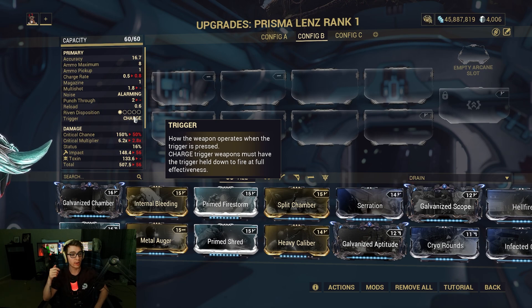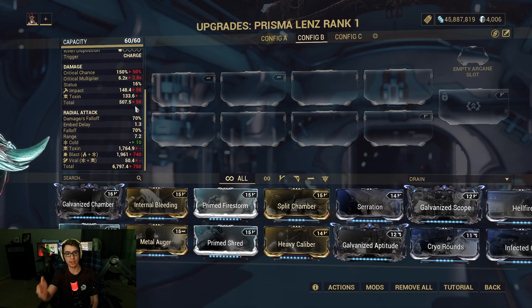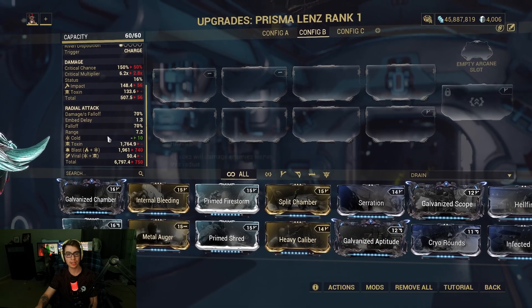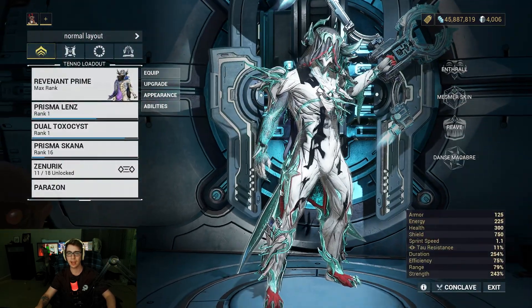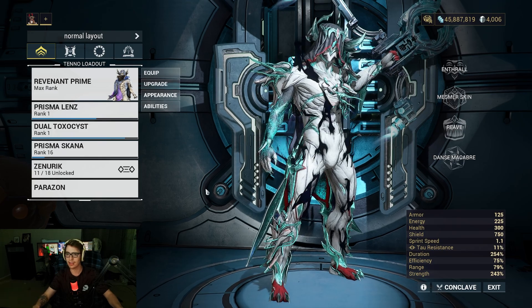How it works is it's a bow that has an AoE explosive kind of arrow charge, so it has a radial attack. It has 70% damage fall off, but it does good damage overall. It's a good crit weapon. So let's take it out to a steel path survival and quickly see how it works.